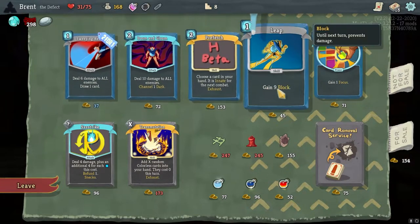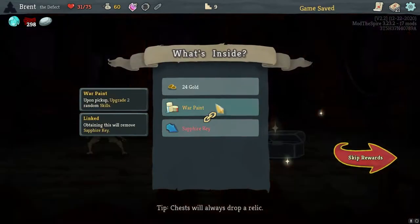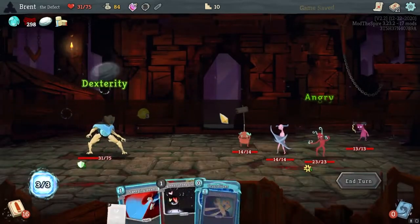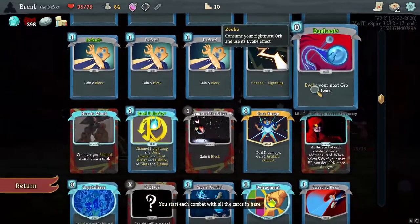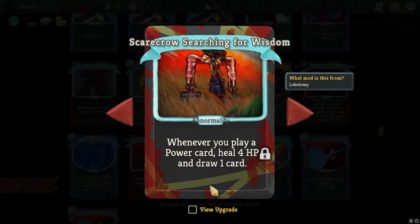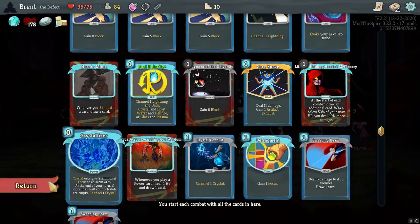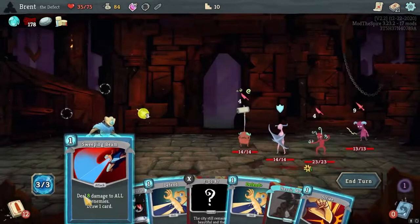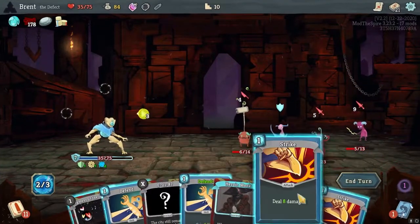I could take Defrag and Sweeping Beams - actually I'm pretty cool to do that. War Paints are pretty good here. Clarity is actually a very good hit, makes it much more playable. We exhaust something for some reason - that's probably this card in our hand that I don't know what it does. Whenever you play a power card heal 4 HP and draw one card. Brown - exhaust a power card and gain six block. Interesting, actually pretty cool. I kind of like that - it exhausted Defrag though, which I really wanted.